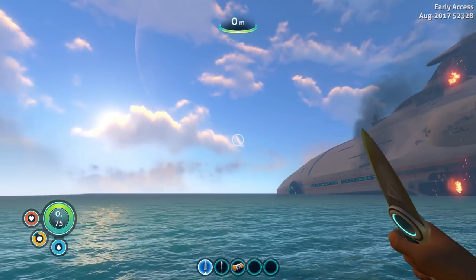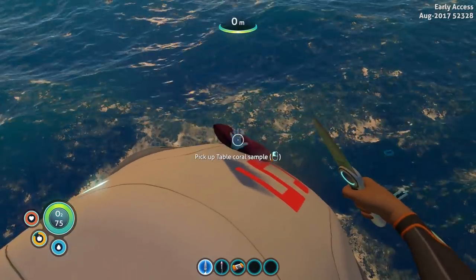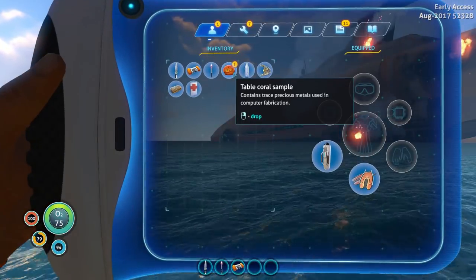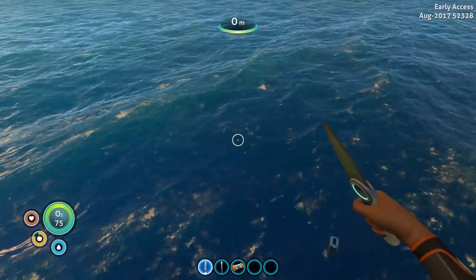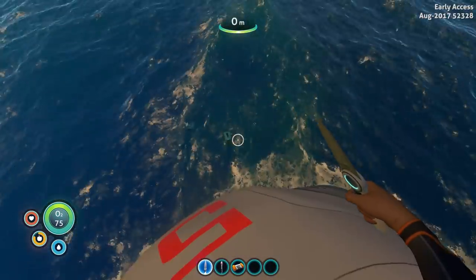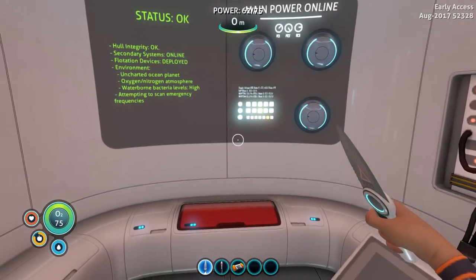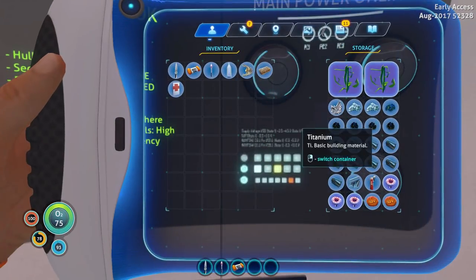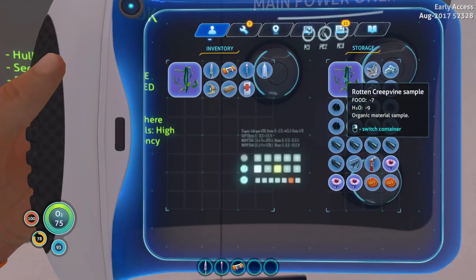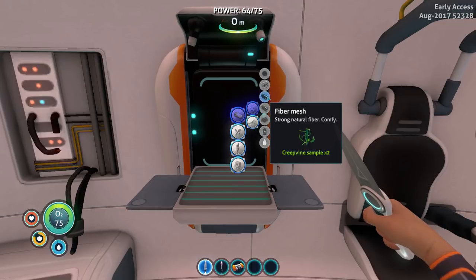Alright survivors, welcome back to Subnautica. We're picking up just a little bit after where we left off in the last episode. What is this thing? Oh, it's coral. I meant to throw that in the water - I didn't realize it got stuck on the escape pod. Anyway, yeah, picking up just about where we left off. I haven't really done much other than made a new floaty storage down there and put some stuff in it - put all the eggs in it, in fact. Apparently we can hatch these eggs eventually, but we're gonna need some kind of an alien containment aquarium or some such.